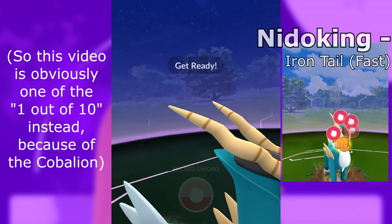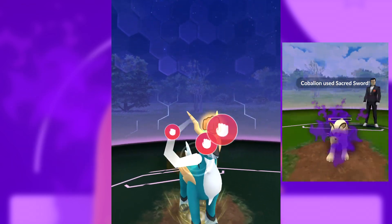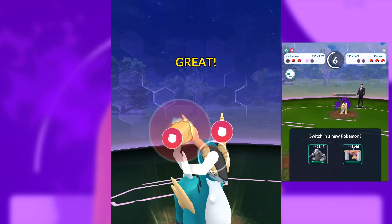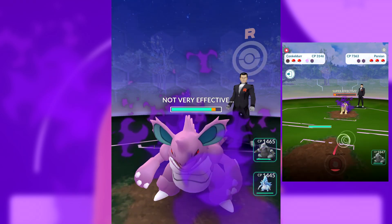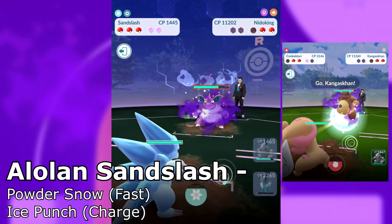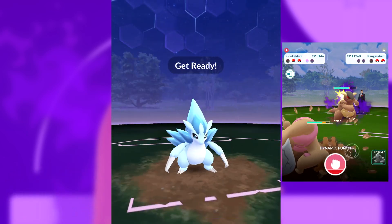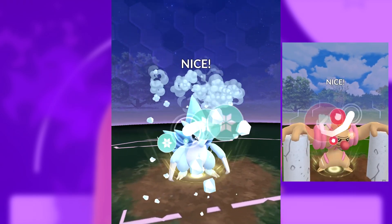We're using accounts that are level 40 or above — this one's level 40. I do have another account that's level 44 that we'll sometimes use for demonstrating. The Persian fight can go very differently depending on if it has Feint Attack or Scratch, and on both screens it had Scratch. Both screens will not have the same exact Giovanni lineups or movesets. We're mainly highlighting the Nidoking as his middle spot Pokemon.